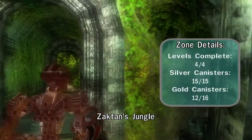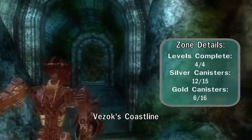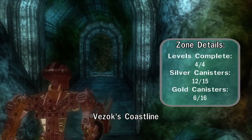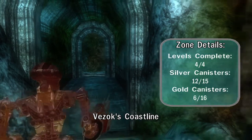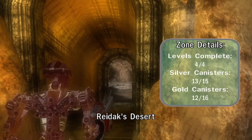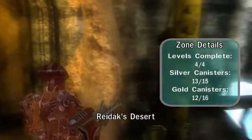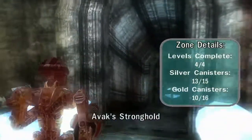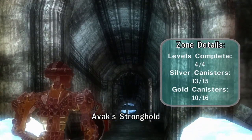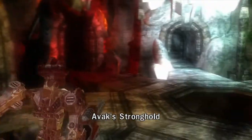For Zachtan's Jungle, we have 4 gold canisters remaining. For Vizox Coastline, we have 3 silver canisters and 10 gold canisters left to collect. For Radax Desert, we need 2 silver canisters and 4 gold canisters. And for Avax Stronghold, we need 2 silver canisters and 6 gold canisters.